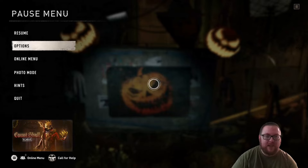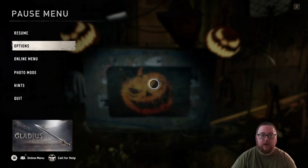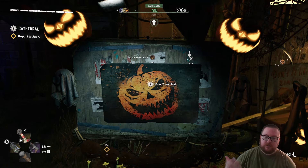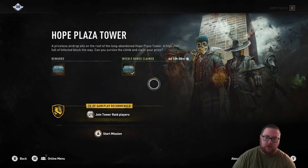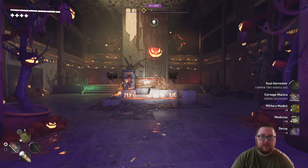Recently a glitch was found in the Tower Raid Halloween event that will help you out tremendously if you're a solo player. This is a duplication glitch that only works inside the Tower Raid, so keep that in mind going forward. Just start a normal Tower Raid and choose any character you want — it does not matter, and you can do this solo.